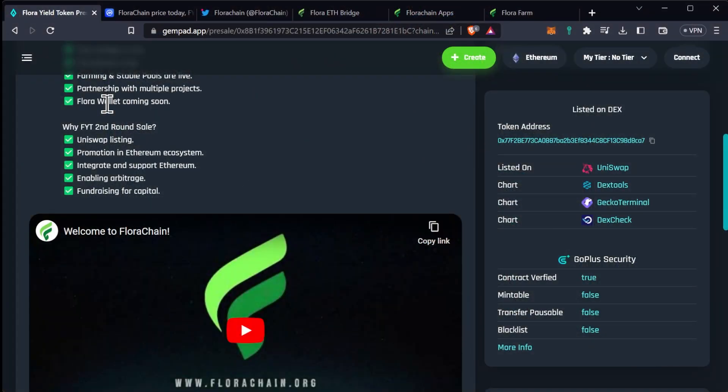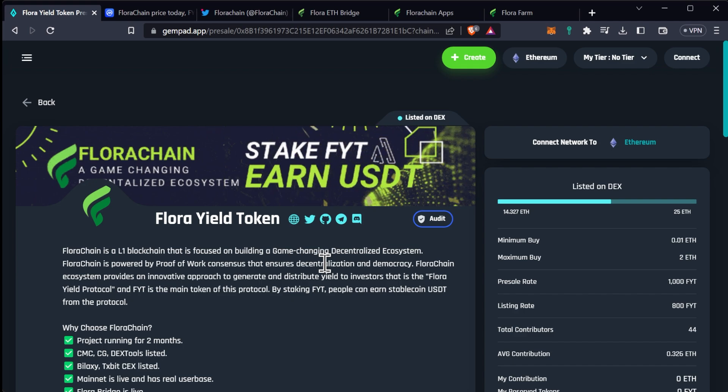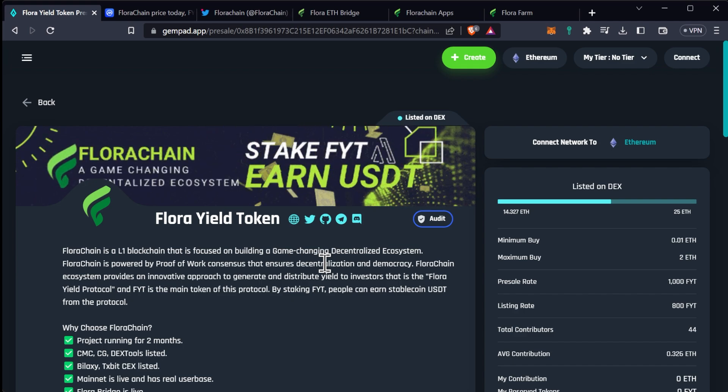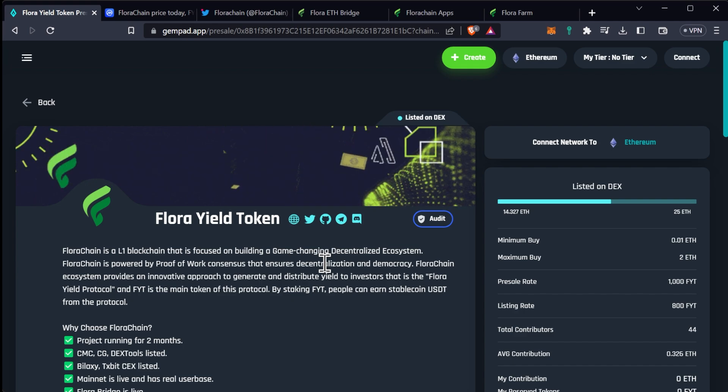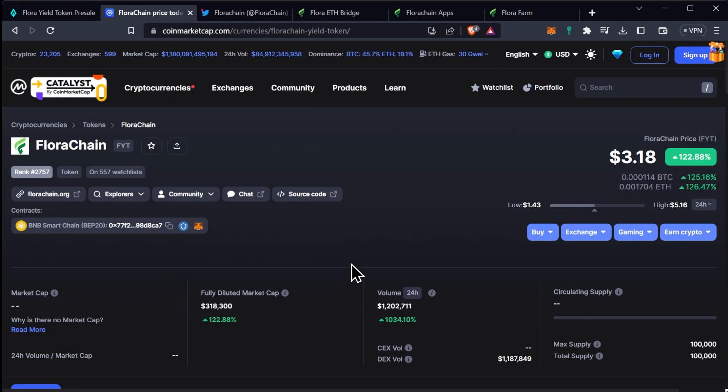So if we just pop right on over, this is the pre-sale that I was talking about. Now, remember the Flora Yield Token is a token that's built on top of the Flora chain. The FLR, which is the Flora token that you get when you mine, is not the same as this one, and that's important to note because CoinMarketCap still has Flora chain pegged to the token. So yes, we're seeing massive increases in price here on the FYT token, but not on the Flora chain. The Flora chain price is actually just currently tied to decentralized exchanges, and we'll talk about mining it and actually getting that Flora out at a later date.